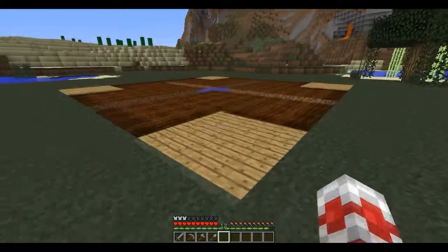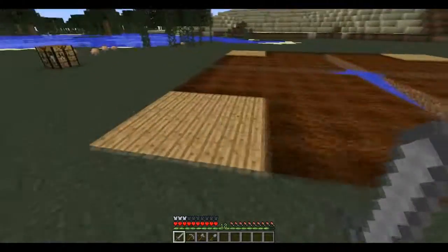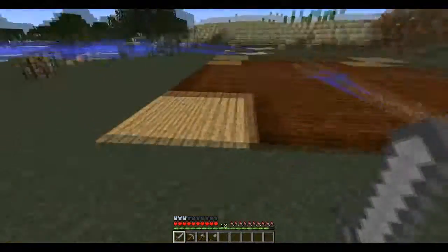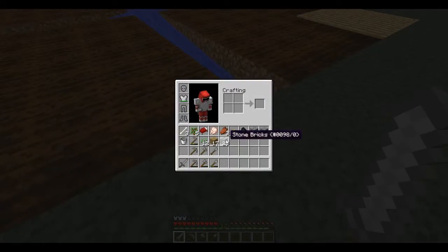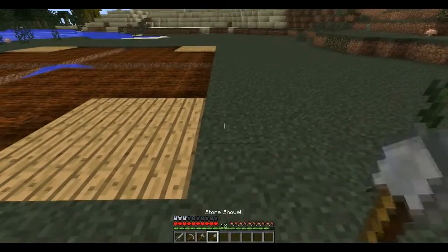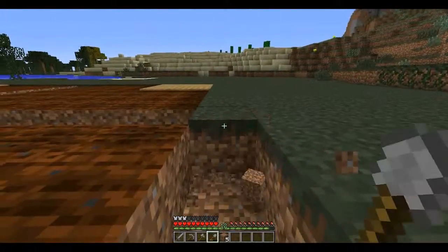Another update on this farm I'm doing here. I think I'm just going to have these as oak plank pads at each corner, and I'm going to put a stone brick border around the whole thing. I'll put a fence around it so no mobs can get in, and I'll light it up.